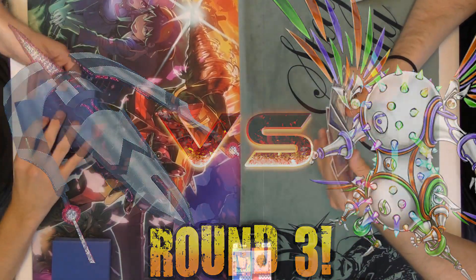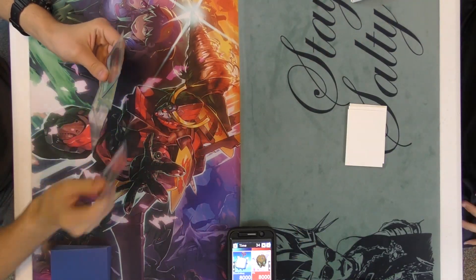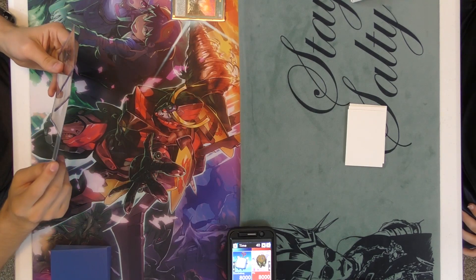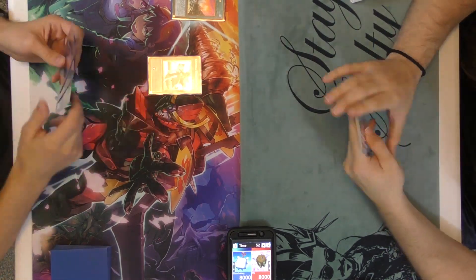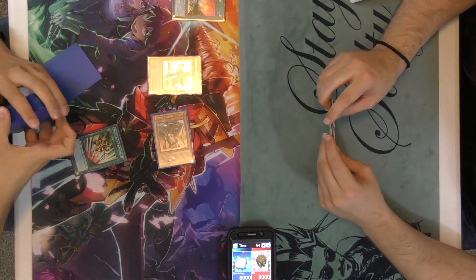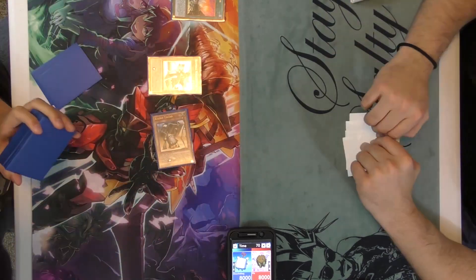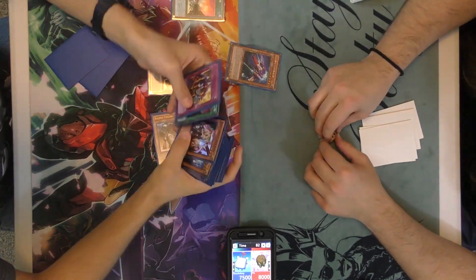So game three, guys - last game. We go the distance. He activates Cosmo Town - he keeps getting that Cosmo Town. I don't know how many Terraformings he runs; he might be running three. I did just see a Skill Drain in his deck - that's nasty if he opens up that Skill Drain. Looks like it's at the bottom of his deck though.